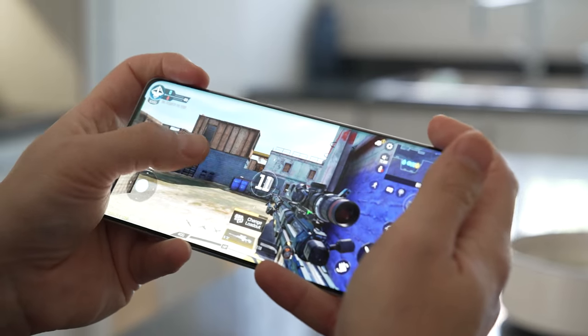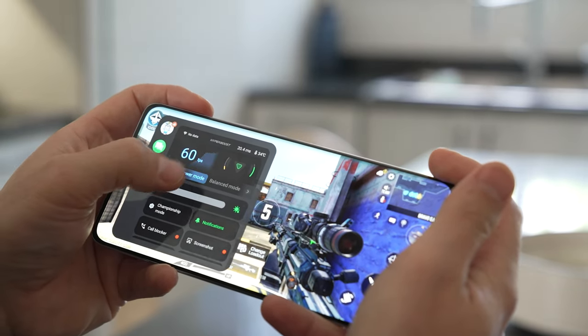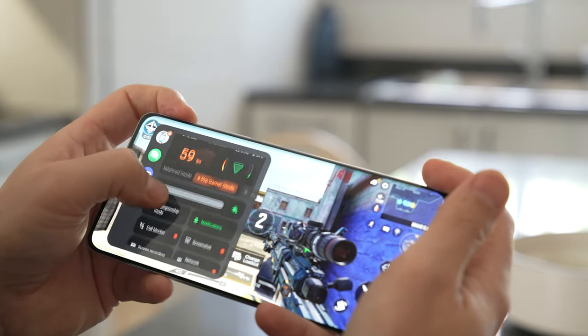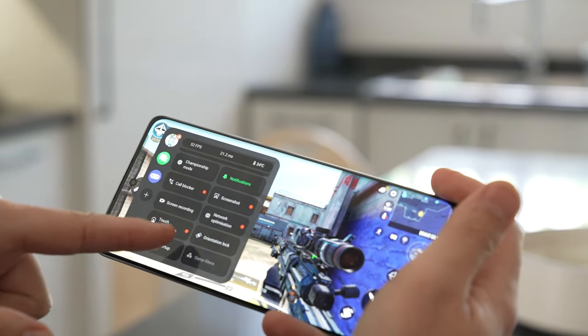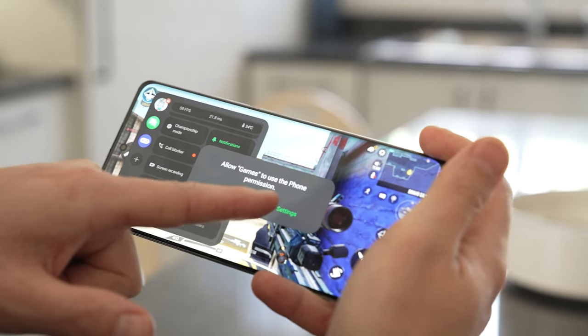There's also something called Hyperboost. There's a game engine mode and what that does is it frees up different parts of the device so that your game performance is optimized. Here you can change different modes — you can change the power modes of the device. Obviously, if you want more performance, you could press pro gamer mode. If you want the low power mode, it can then drop the frames and make sure that you are getting the most out of your battery so you can play on for that session a little bit longer.